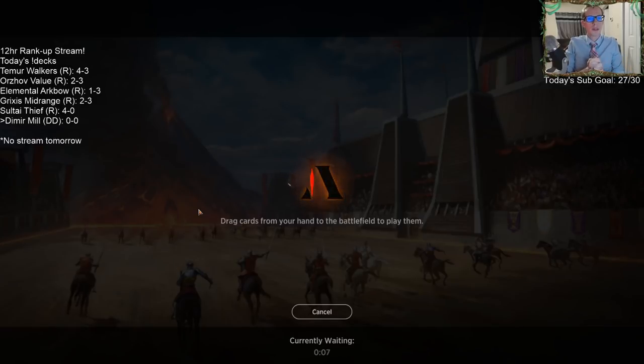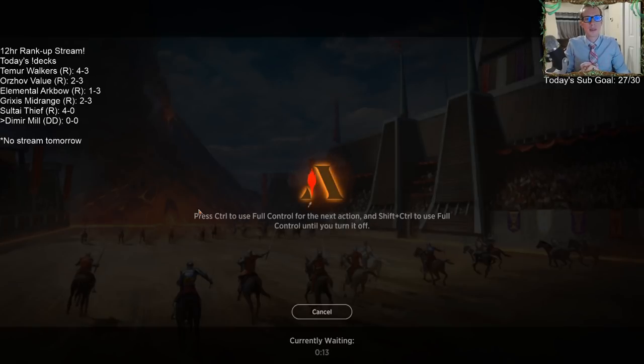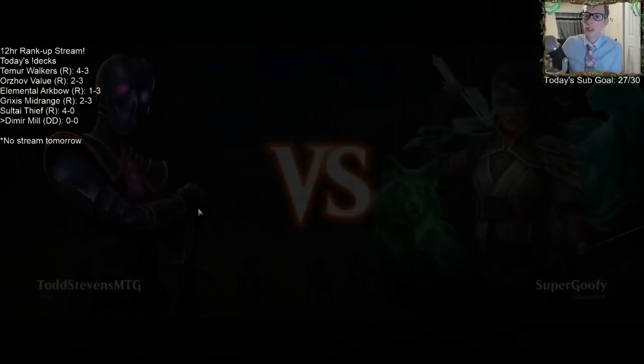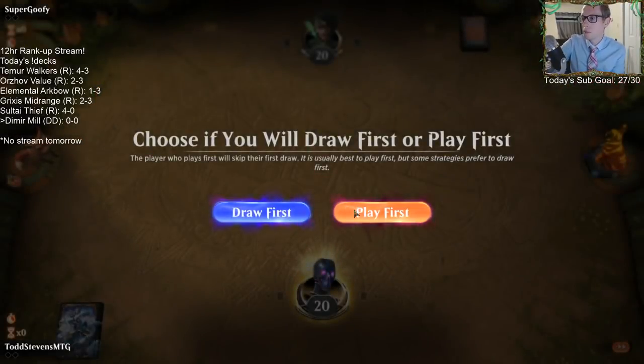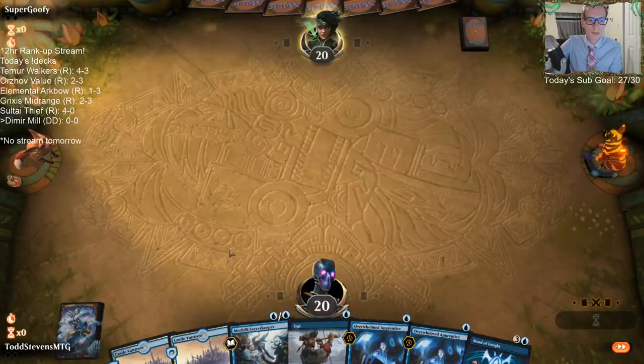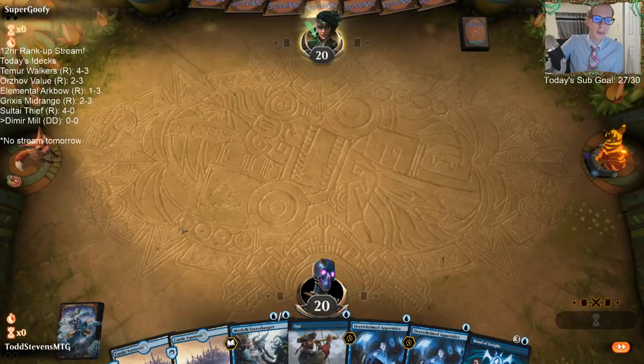Chat mentions they've been playing a Blue-Black Mill deck and thought Thought Erasure and Brazen Borrower are two big ones this list isn't using. Brazen Borrower is good defense and also counts as two blue spells for Drown Secrets, so I like that. Narset in a Mill deck — okay. Cry is a good point too; Cry is awesome against the Cauldron Familiar/Witch's Oven combo.